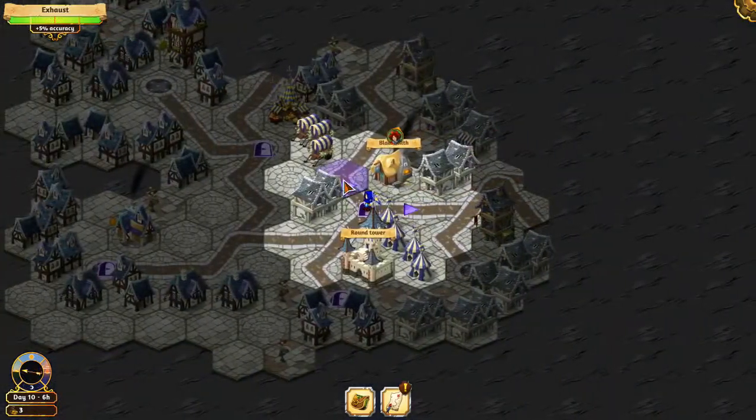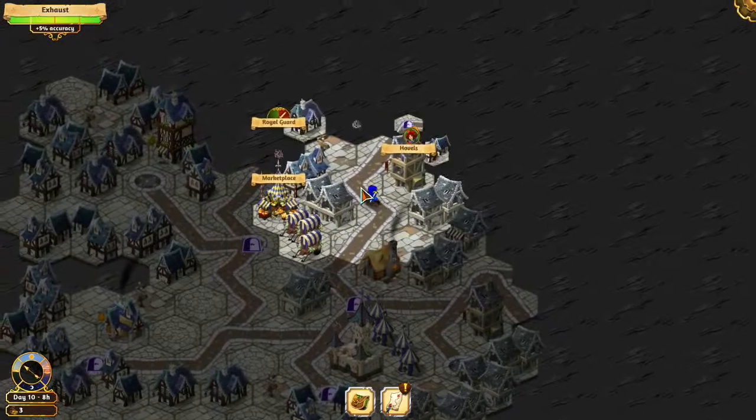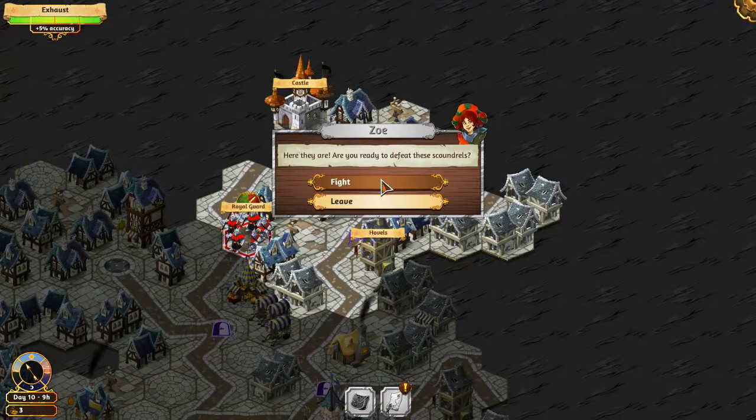There are some royal guards that I'm going to ignore for a little while. I've already been to those hovels. There's a house here — that's right, that's the quest house.